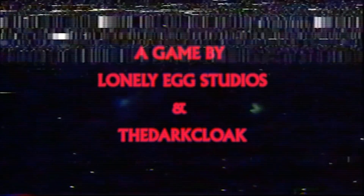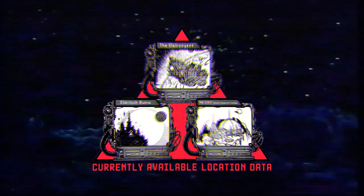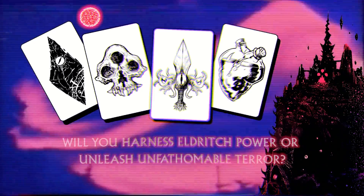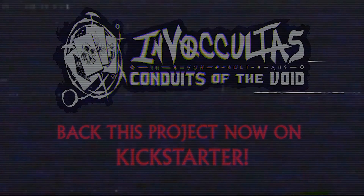In the deepest, darkest recesses of our known universe, a wealth of ancient knowledge has been discovered. However, the crew of the Clairvoyant has gone missing. The occult research facility lays silent and, on an Eldritch planet far from our own, the forbidden ruins themselves await. Choose one of these and possibly more locations for your expedition, which may prove to be your last. It will be up to you and your team of deep space occult researchers to scavenge what Eldritch components you can, to acquire the ultimate knowledge we've been seeking at any cost. Which among you will become the conduit of the Void? What form of Eldritch horror, what monstrosity will you call forth? All will be revealed in Invocultas: Conduits of the Void. Coming soon to a tabletop near you. Rated R.